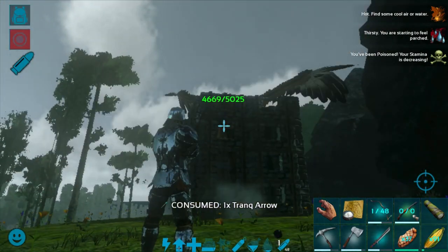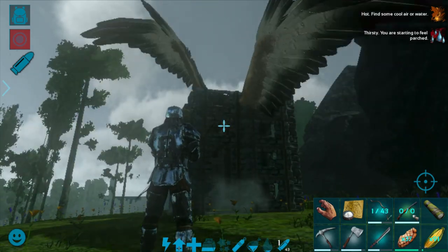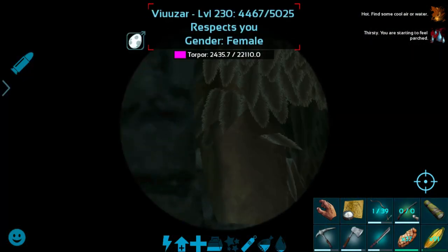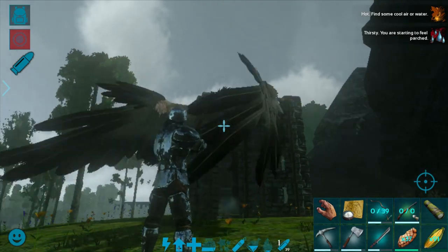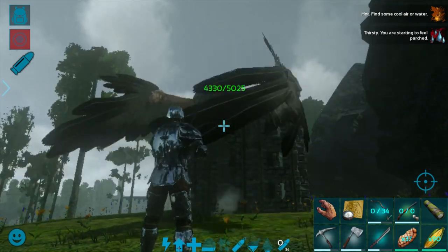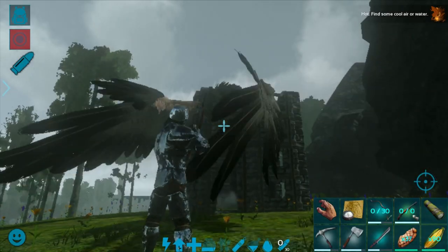Just wasting my time — let's focus on the griffin again. You need a lot of effort taming a griffin; it's not easy. Oh my god, it has a torpor of 22,000 and it's just been 2,500 so far. Let's see how many tranq arrows I have — I have a few more things to make it unconscious.